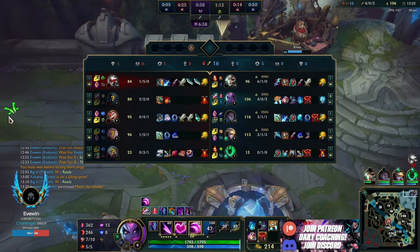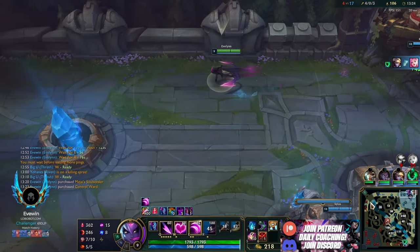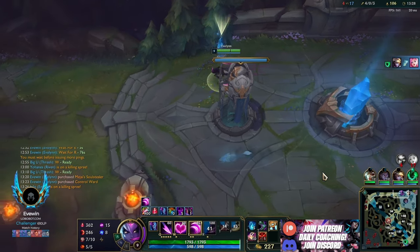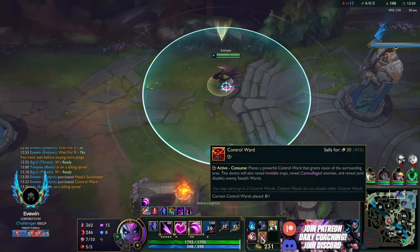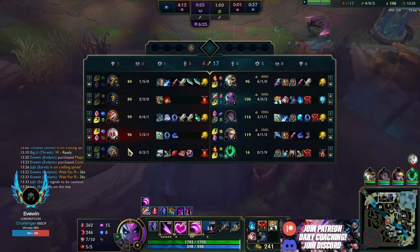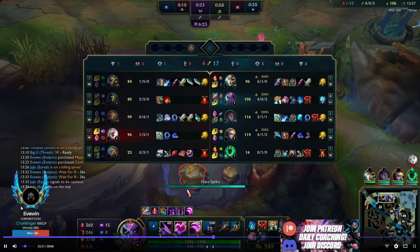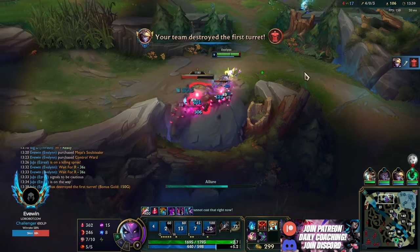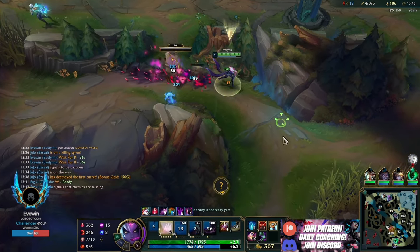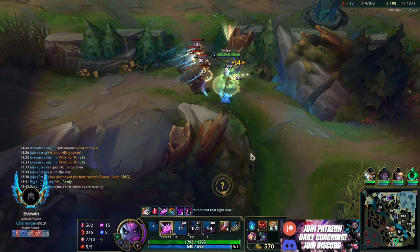Getting as much gold while at our weakest point - very efficient. Same sort of thing I say all the time: it's all you have to do, very simple. Grab the Mejais there, farm top camps, and our ult will come up so we can look for more plays. Everyone on our team is really winning so this is kind of a stomp, but their team is very good at stalling the game, so I'll show you how to end games when opponents resist.